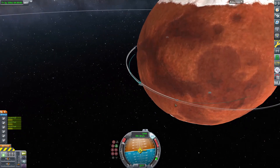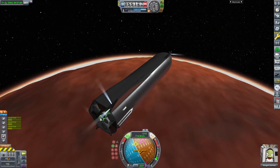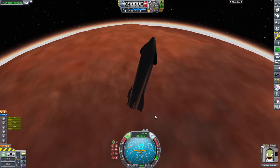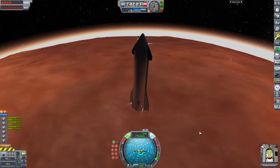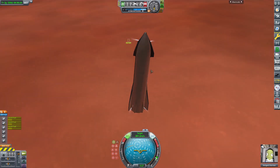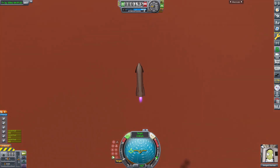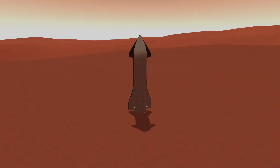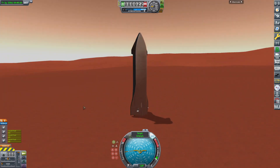Then I started the deorbit burn on the first starship to land at the base. You might notice there is a Kerbal on board the base module inside a cargo starship — that was not intentional. In order to remove the Kerbal, I made a quick save, edited and reloaded it. Now the Kerbal is gone.